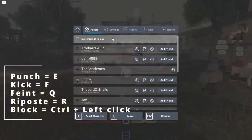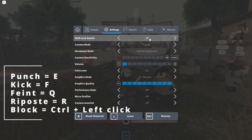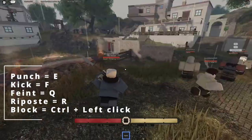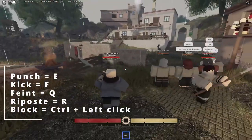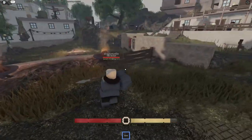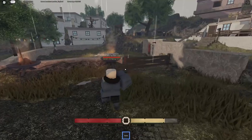You go into your settings and set this option to on — it needs to be on. Then just click Ctrl and you're in this position, then you can click your right mouse button and you're blocking. But like you see, it will also take some stamina.